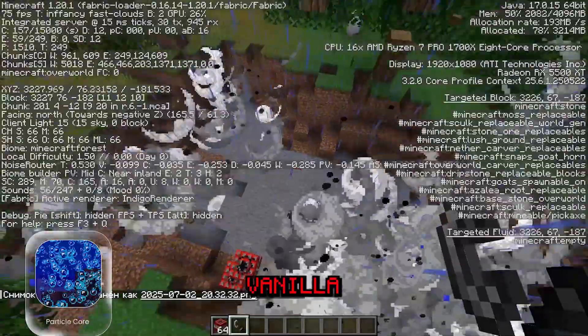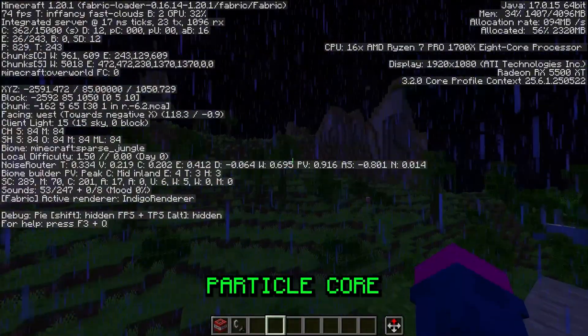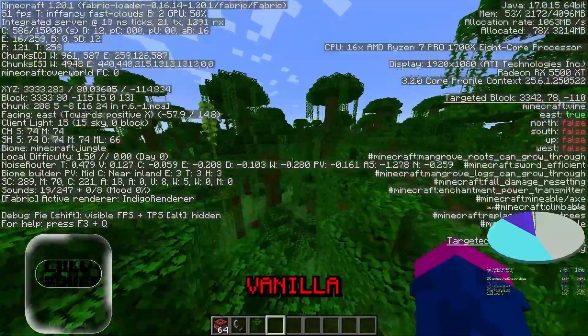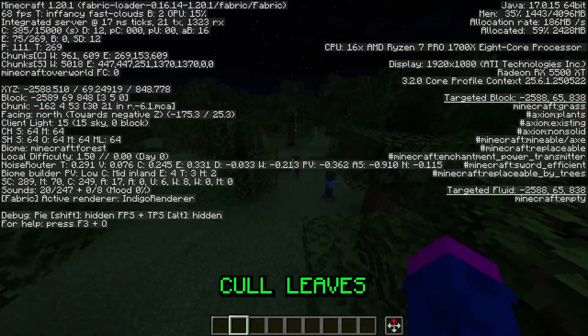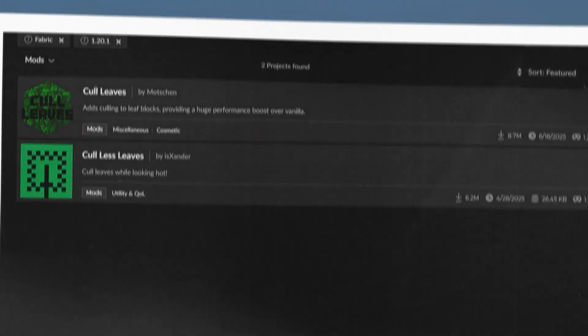Explosions, rain, potion effects — those things lag. Particle Core is kind of like the brother of Entity Culling, except it removes particles that the player can't see. 9 million downloads, short and to the point. Cool Leaves optimizes foliage, giving you a 9% FPS boost. It's a small thing, but still nice. 8 million downloads.